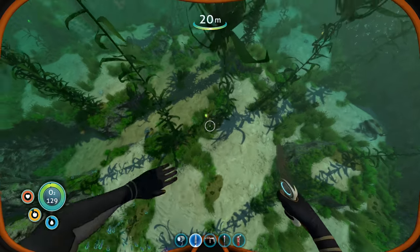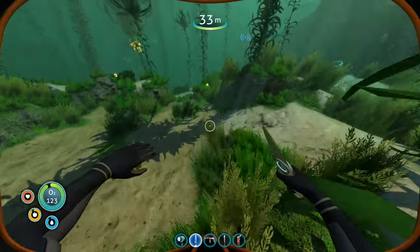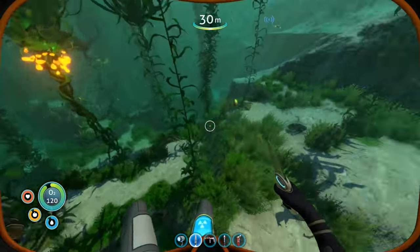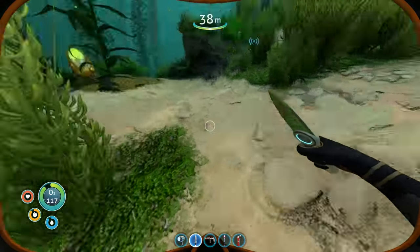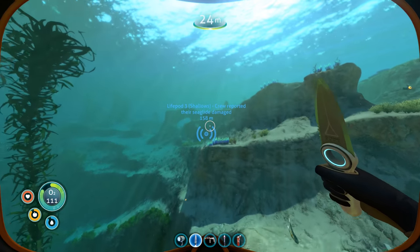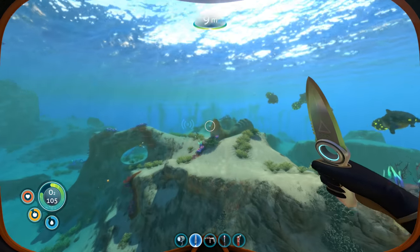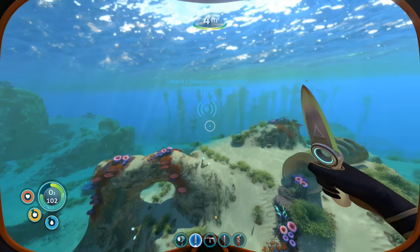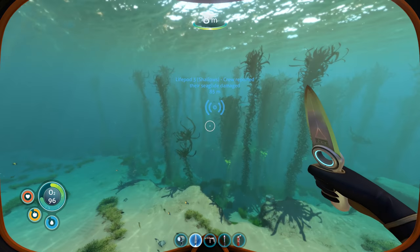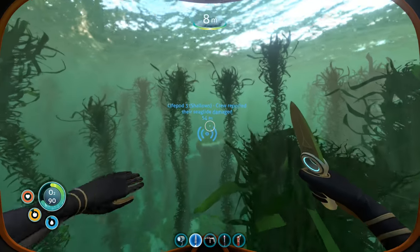Oh, what are these things? I don't know what these things are. Should I grab them? Creature egg. We have more eggs. I don't know what these eggs are for. Oh my god, there's even metal salvage all the way over here. We're a lot closer to Escape Pod number 3 than I thought. I guess we're going to get there here in just a moment and see if there are any survivors. This is where the transmission was coming from. I've got my repair gun, hopefully I'll be able to actually help them out.